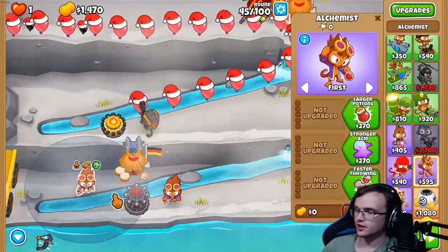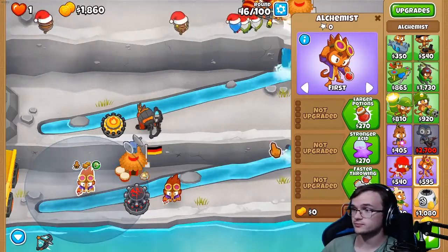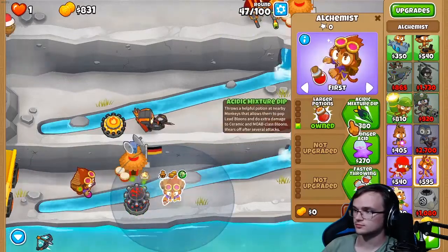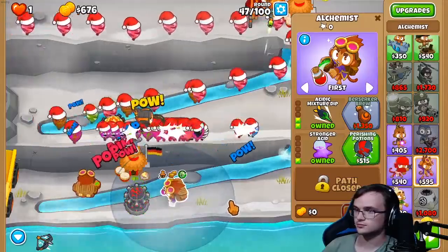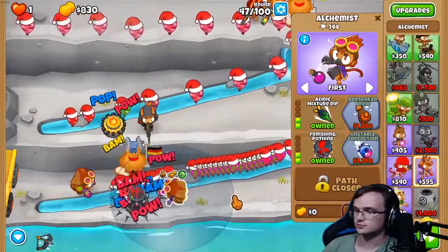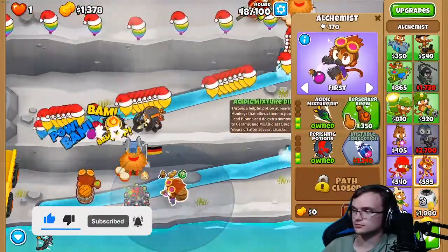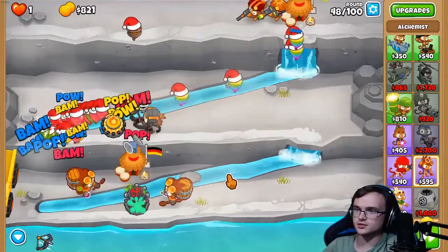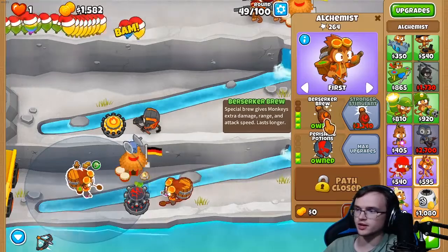These two alchemists — ideally you want to upgrade them to 320. After you're done with that, make sure to upgrade them both to tier 4 on the top path.